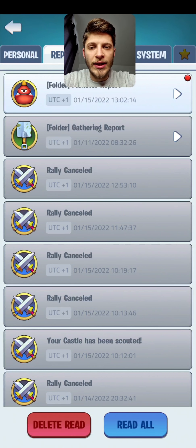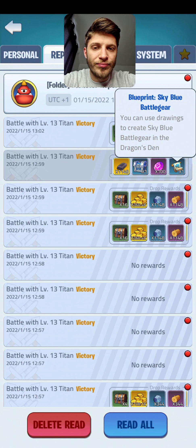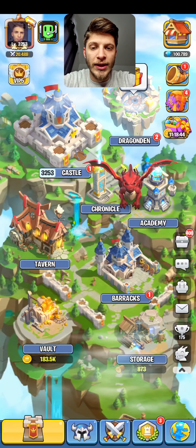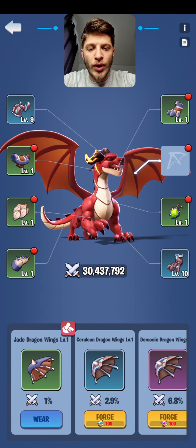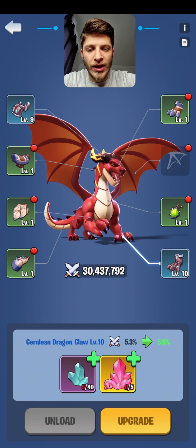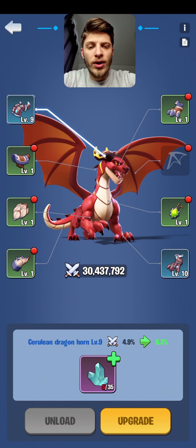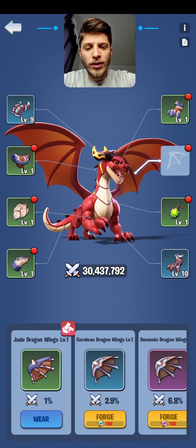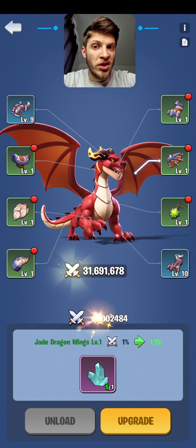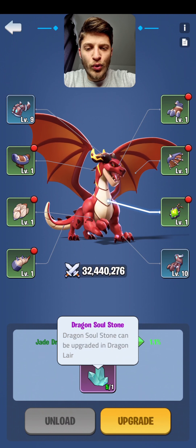You're gonna get the blueprints for the equipment if you rally titans — at every rally we get one blueprint. So you're gonna need a hundred rallies to be able to forge a blue equipment for the dragon. I was able to forge two so far. This is where you level the equipment — blue equipment should be leveled, not the green one. There's no reason to level up the green one.